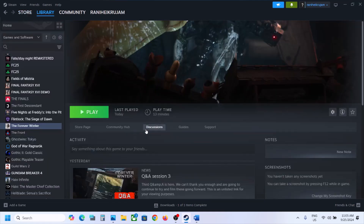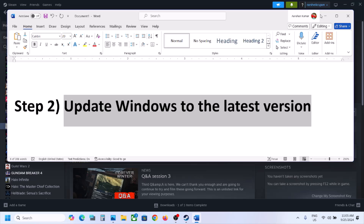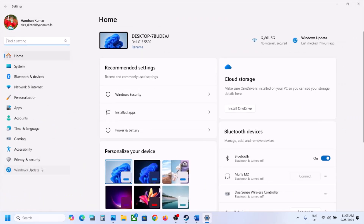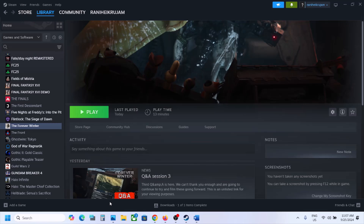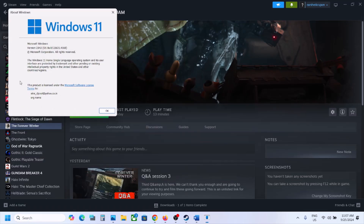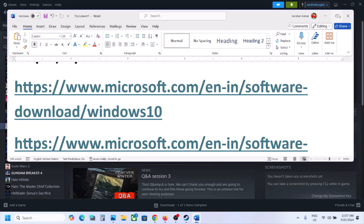The next step is to update Windows to the latest version — this is important. Open Windows Settings, go to Update and Security or Windows Update, and click on Check for Updates. Once all updates are installed, restart the computer and launch the game. Windows 11 users, make sure you update to the latest version, which is 23H2.